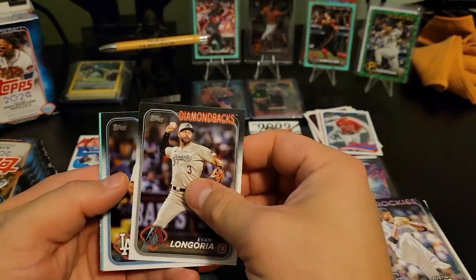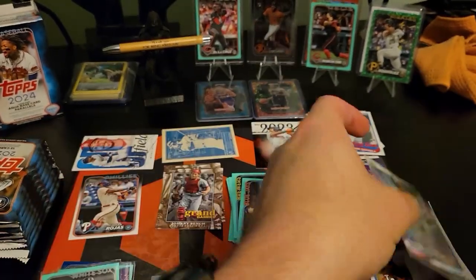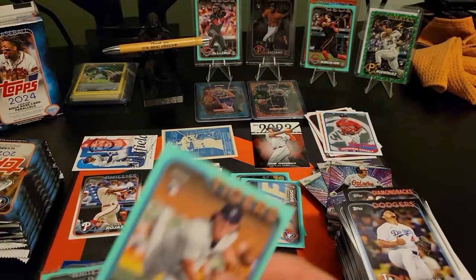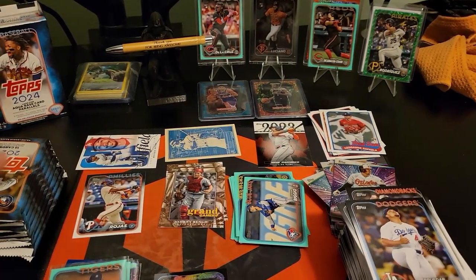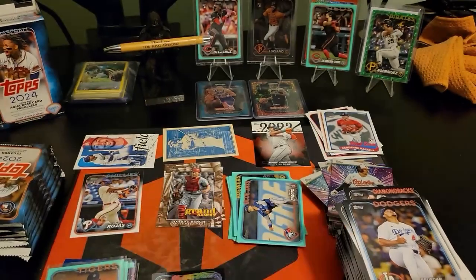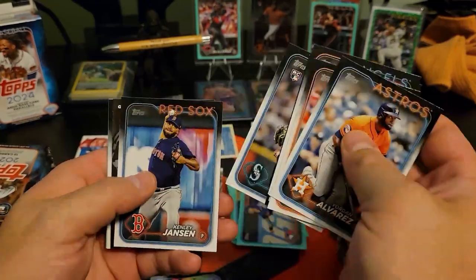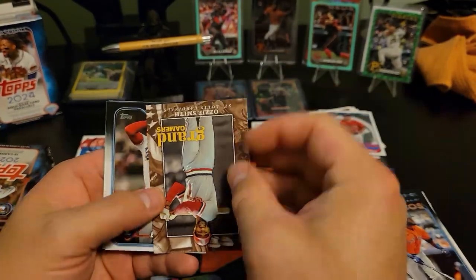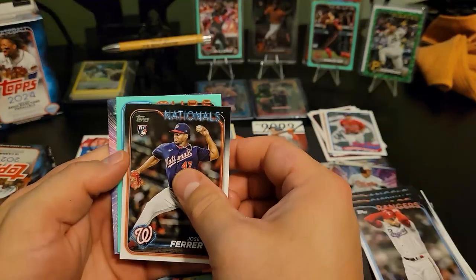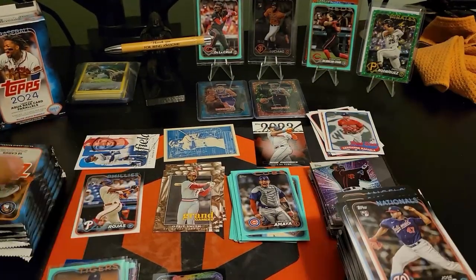Paul Goldschmidt. Tigers rookie Reese Olsen. Any of the rookies on parallels will definitely get sleeved up - there might be one or two I missed. Soriano. Gamers - Ollie Smith. Cubs - we got a Miguel Amaya, and Michael Luciano on the stars.